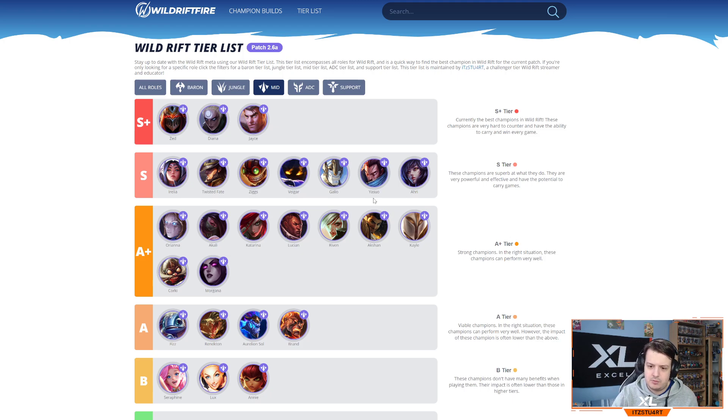Yasuo with Statikk Shiv is absolutely disgusting and will remain strong until either the item or the champion gets nerfed. Ahri is an interesting one — not as strong as other S tier champions, but she has a lot of carry potential, is fairly easy to play, and her Charm is one of the strongest abilities in the game. There's a player on Team Dark called One Mid who's really strong on Ahri, landing multiple charms and carrying well. Ahri can still work and be up there even if not as impactful as other mid laners.